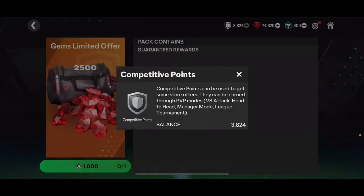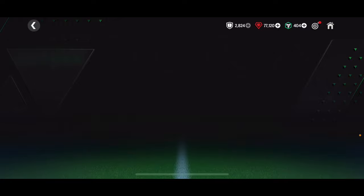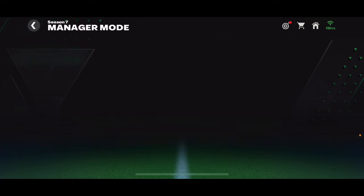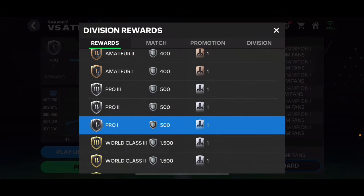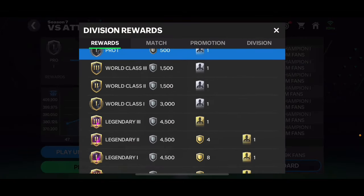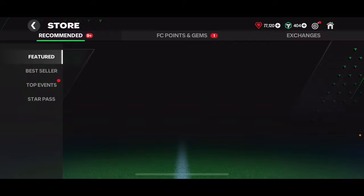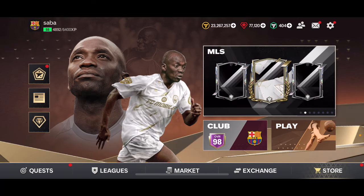What I'm going to do is spend 1,000 of my competitive points to get 2,500 gems — getting gems for competitive points is definitely worth it. Other than that, I'm not going to spend any competitive points. I grinded manager mode this season for the first time and I'm going to get around 3,000 competitive points from that alone, plus some from worst attack. Either way, it is definitely not worth spending points now — you'll get much better rewards in about four days.